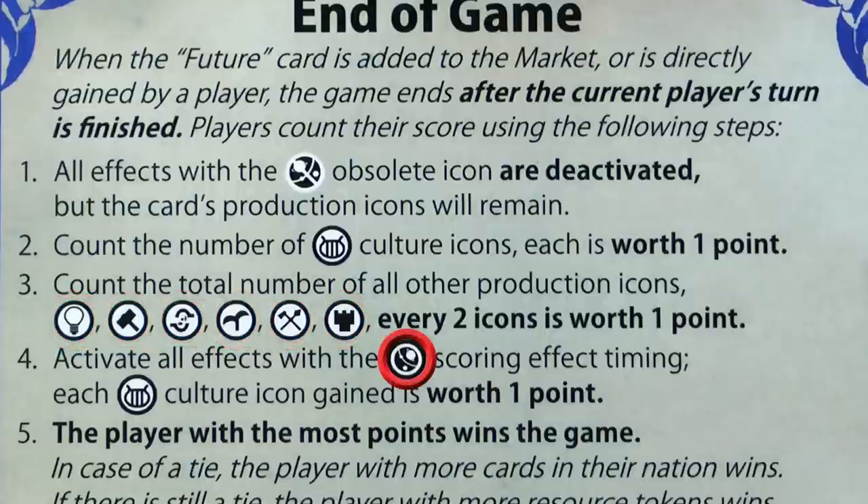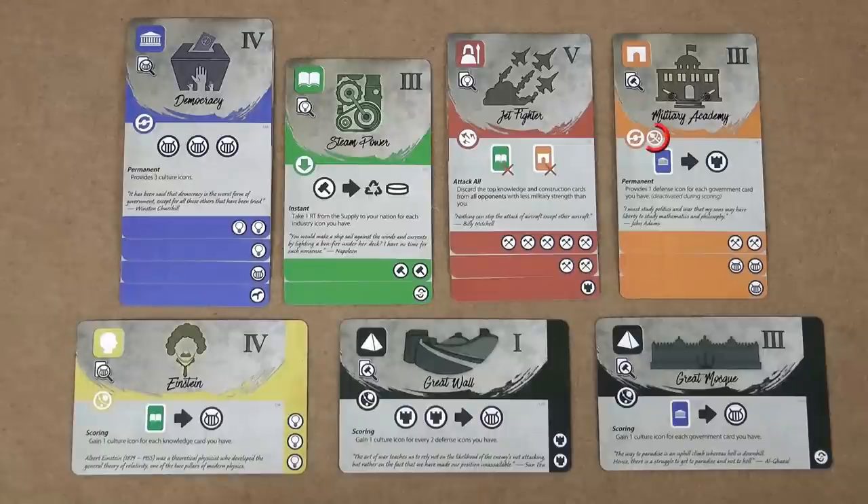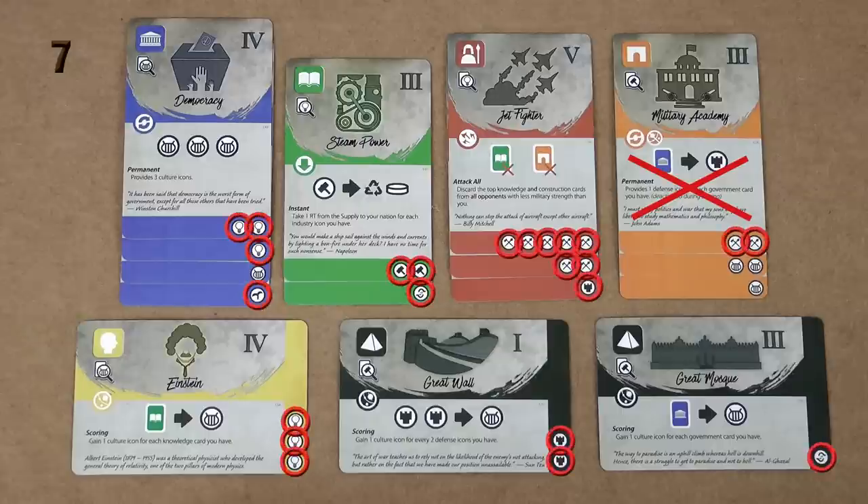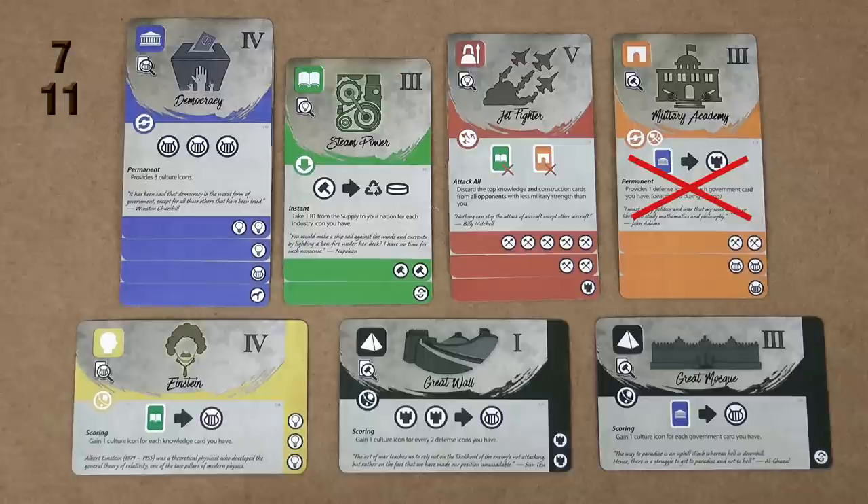Each culture icon is worth 1 point, and each other icon is worth half a point rounded down. Then count all cards with the end game scoring icon. For example, since the Military Academy has the obsolete icon its main effect is cancelled, but the production icons still remain. Counting 7 culture icons gives 7 victory points; 23 other icons divided by 2 rounded down gives another 11 points. Einstein gives 2 victory points for 2 green cards, the Great Wall gives 1 point for 3 defense icons, and the Great Mosque gives 4 points for 4 government cards — for a final score of 25.